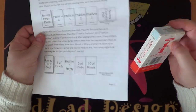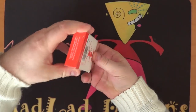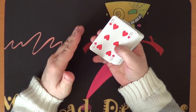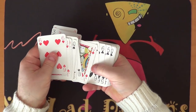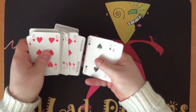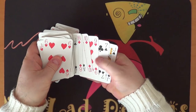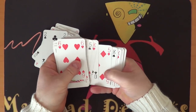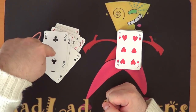It does come with instructions, which I'll put to one side for now. You start with your 54 cards and separate out all the twos, threes, fours, and jokers. So we're looking for twos, threes, fours, and jokers — let me pull those out now. Let's double check — there should be no twos, threes, fours, or jokers remaining.